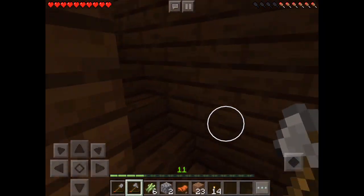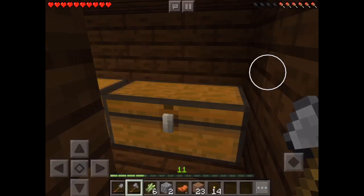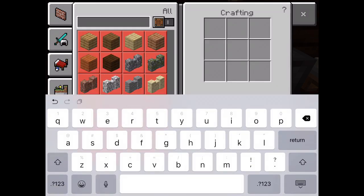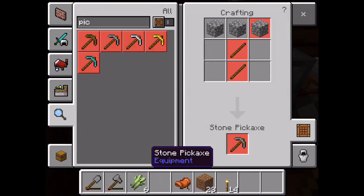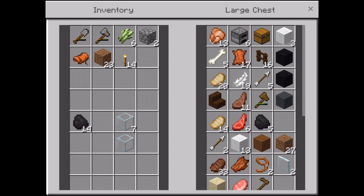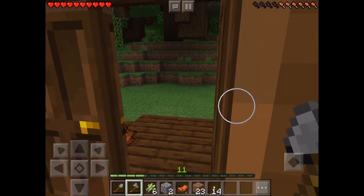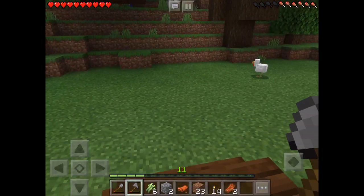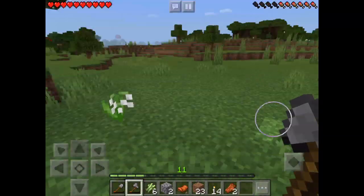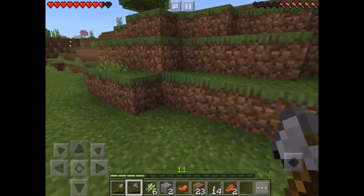Now what? I should probably grab some more stuff. What do I need? Can I make a pickaxe? Oh, I can't make a pickaxe — I need more materials. We need to go get some stuff before that. There's a skeleton right here — oh come on, skeleton, really?